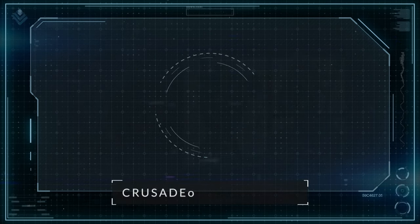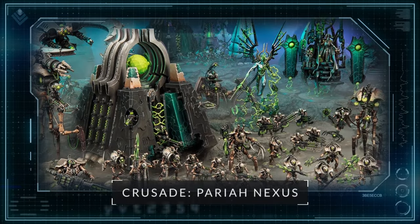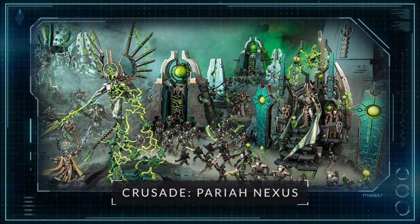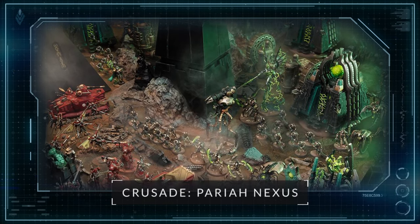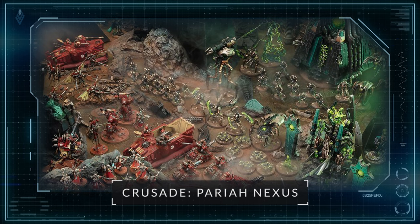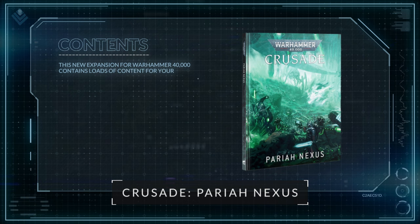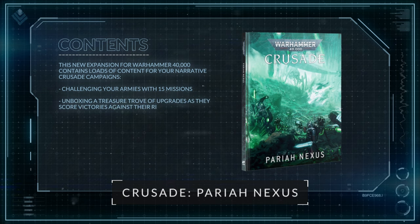Orican is just one of the characters set to appear in the next narrative supplement, Crusade Pariah Nexus, where the Silent King is redoubling his efforts as the Indomitus Crusade pushes legions of guardsmen, battle sisters, and space marines into its disquieting depths. The portents of an upcoming catastrophe are so dire that Orican declines an audience with Sarek, and the Silent King's former astrologer doesn't need to wait long before the first flickers of the apocalyptic flame appear. The Adeptus Mechanicus, led by Belisarius Cawl, have brought some of their most fearsome technological relics to the Pariah Nexus, and an all-out maelstrom of unrestrained destruction is sure to follow. Like Crusade Tyranic War before it, this new expansion contains loads of content for your narrative Crusade campaigns, with 15 new missions and a treasure trove of upgrades as your armies score victories against their rivals.